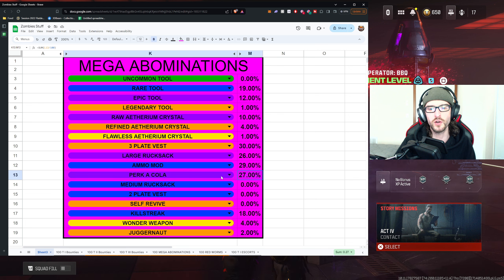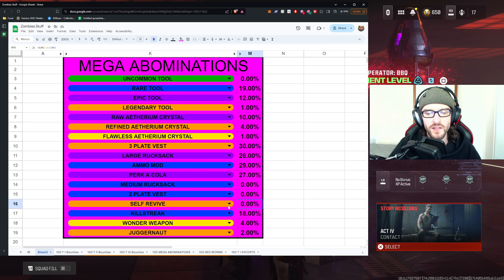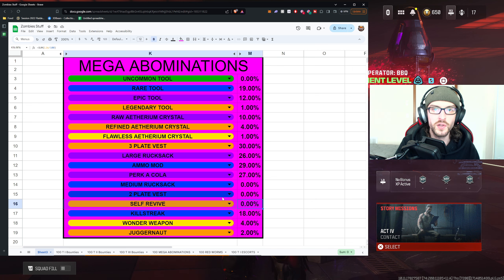There are nine perks in the game and more than likely you don't have all of them, so having them drop isn't a bad thing — it could be an upgrade. Maybe you get a juggernaut or a speed cola you didn't have. Perks are generally a lot more beneficial than ammo mods. Now, interestingly, you have essentially a 0% chance of mega abominations dropping self-revives. Typically when you go fight mega abominations you should be equipped with one, but now you'll know — if you go down and lose your self-revive, you might want to leave the fight, go to a buy station, purchase another one, and then come back.